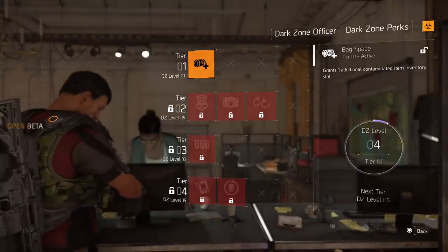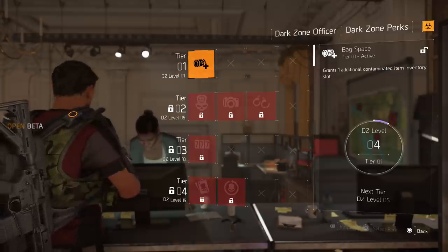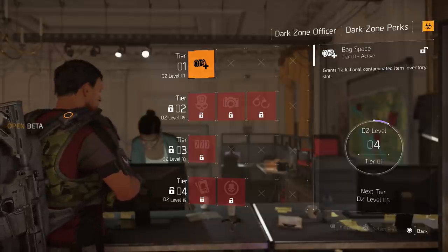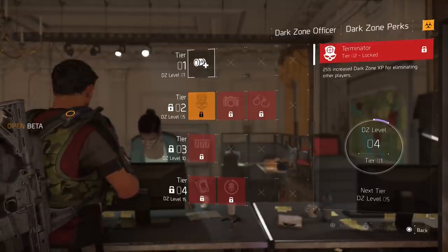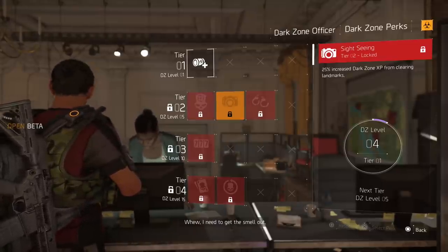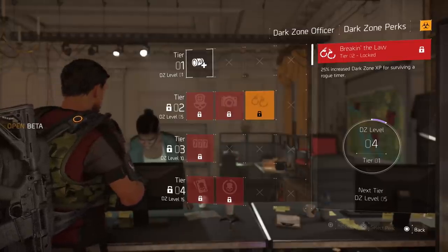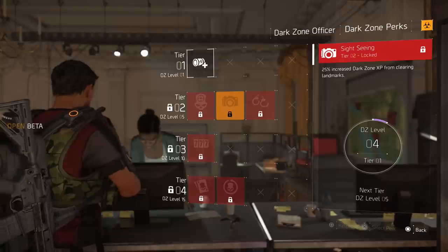The next thing is dark zone perks — something a lot of people don't know about, but it's going to be really crucial and beneficial for you before you jump into the dark zone. As you level up your dark zone level, you get perks. At tier one, DZ level 1, you get Backpack, which grants one additional contaminated item you can carry — so you don't have to extract as often. At tier two, DZ level 5, you have Terminator (25% increased dark zone XP for eliminating other players), Sightseeing (25% increased XP for clearing landmarks), and Breaking the Law (25% increased dark zone XP for surviving rogue timer).